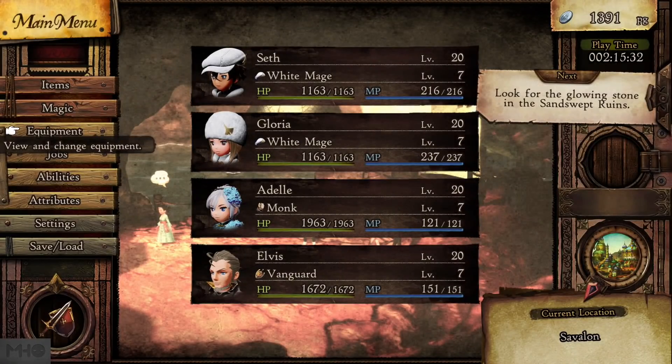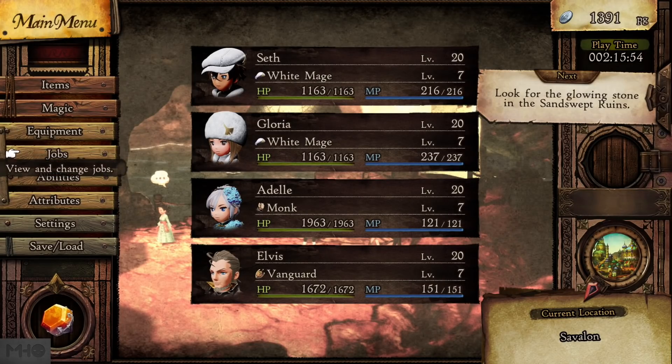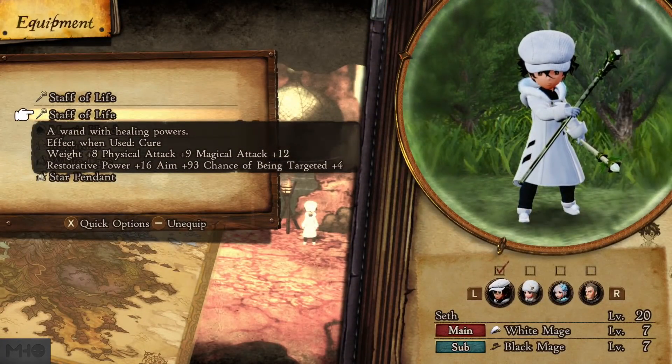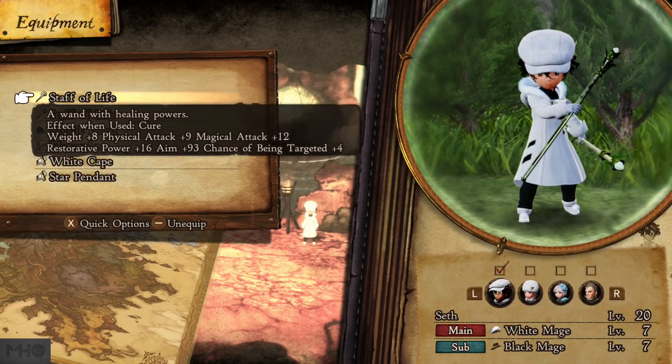All of my party members are level 20, which is the max level for the demo itself. They're not all at their maxed job levels, but it wasn't really that hard to level up once I got a rhythm. I got my rhythm pretty much like 5 minutes after I slept at the inn. Our equipment is way better now — the Staff of Life was dropping off of the Wasp, so we're going to be dual wielding those. They have a decent amount of magic attack and restorative power.